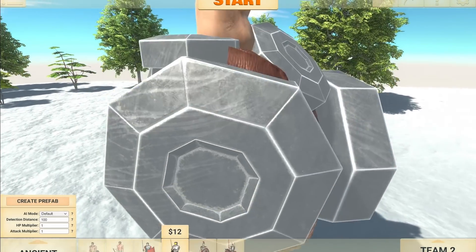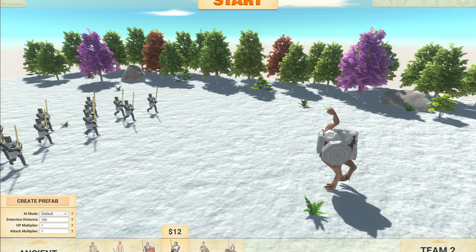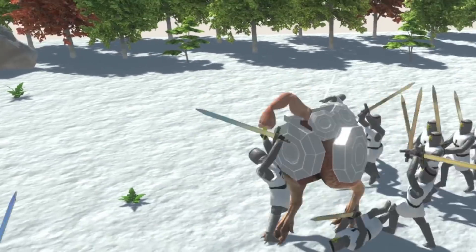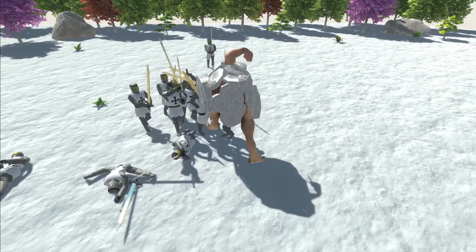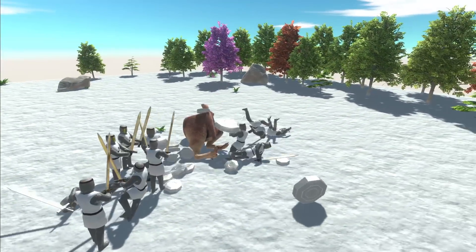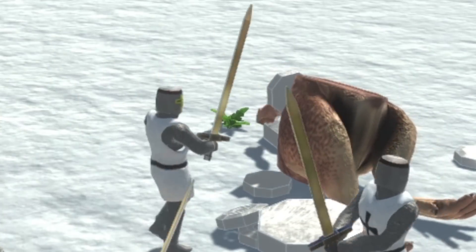I didn't really plan this, but apparently this is the episode of really weird animals, and here we have a goose. Can the goose defeat an army of people? It is fast. I have to imagine that the goose is going to get destroyed by these guys with swords, but honestly, at this point... nope, he's gone. I have no idea what's going to happen.